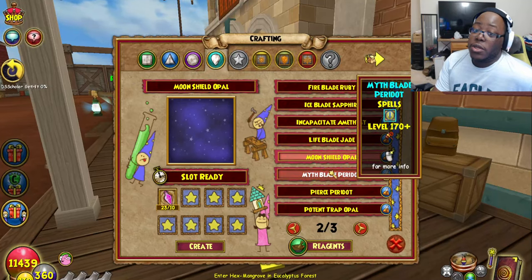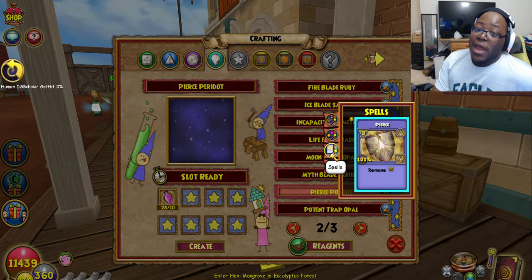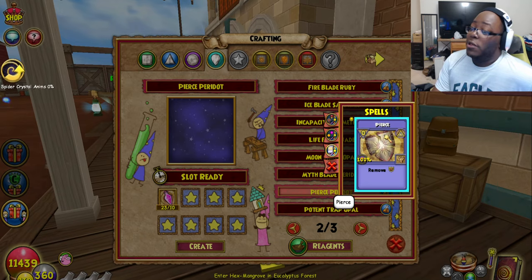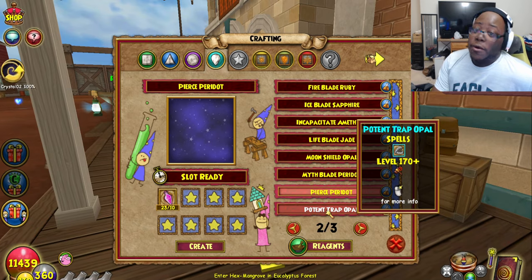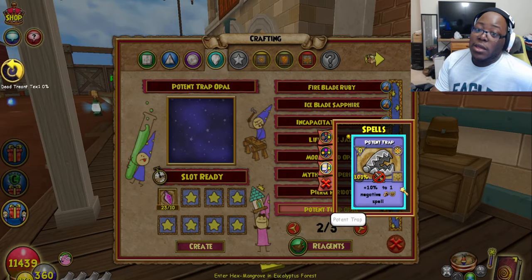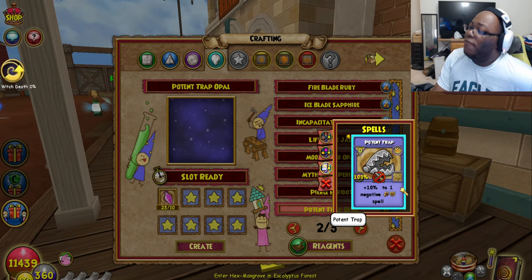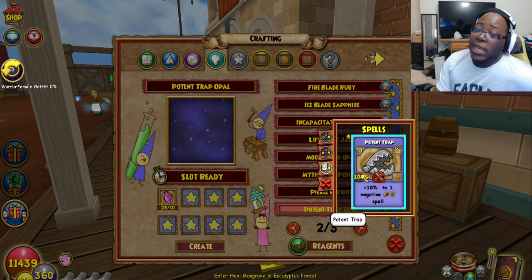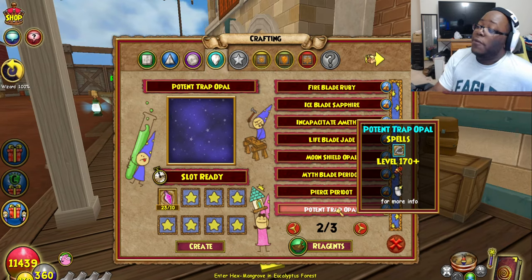Mythblade — same thing, plus 35. Pierce — this is also something I really need just to remove those pesky croc inks, but good thing I'm not doing that anymore. Or you can do Potent Traps, which they have as a tear socket — it's a plus 10% to the negative ward, basically like a trap. You can put that on a Feint, so that would be like a plus 80 Feint. Just as a tear socket, that opens up the door for so many possibilities.